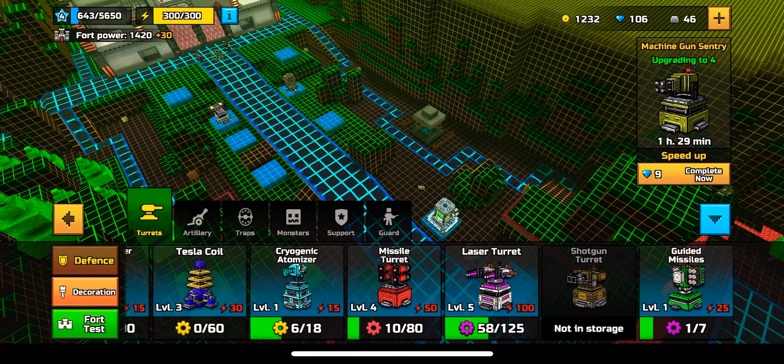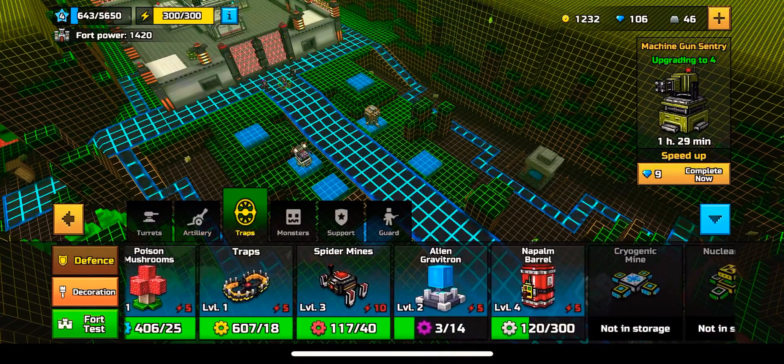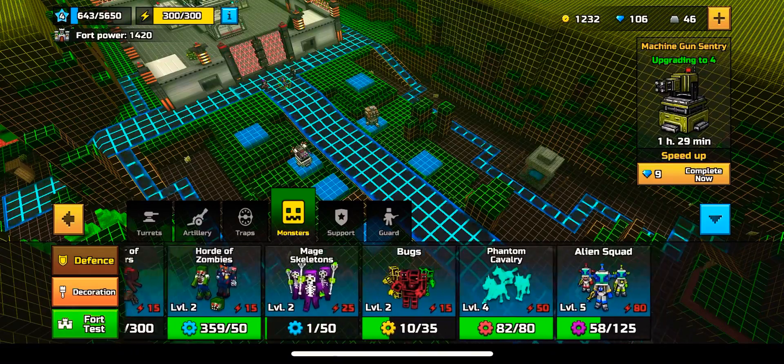Once you get to higher leagues, you can unlock more stuff like the guided missiles and the shotgun turrets. And in here, you can unlock the stream emitter and the electro mortar. There's so much more things you can unlock.